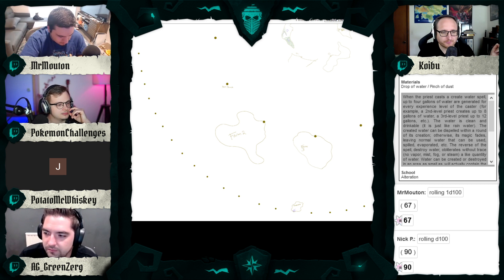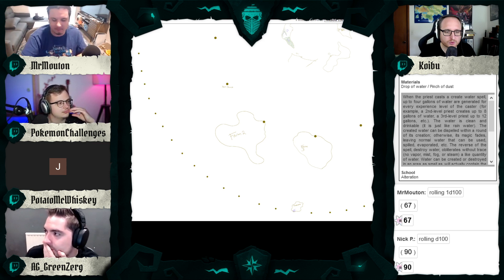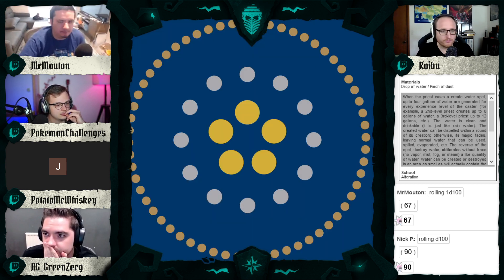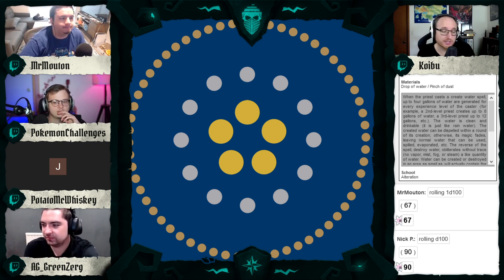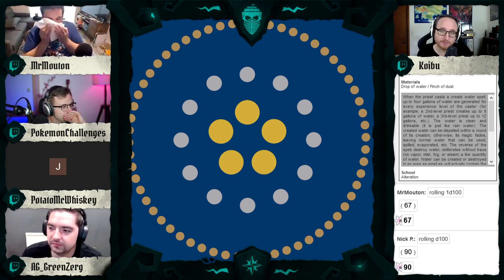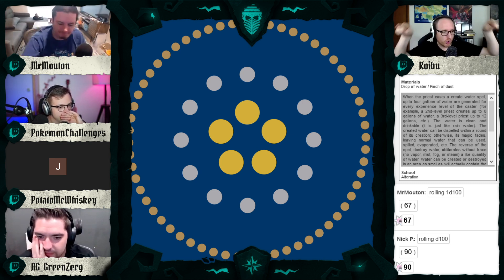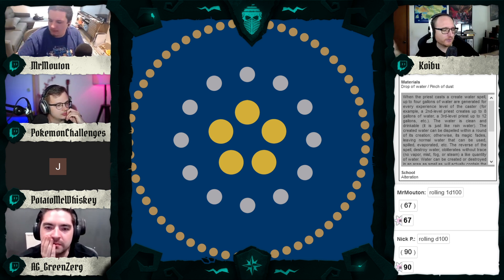The dots on the map are other islands that are yet to be filled in — just placeholders. Here is the flag of the empire for Twitch chat. You can see it reflects the island structure: the five in the center, the 12 in the middle, and the 60 on the outer ring — generally referred to as the core islands or central islands, the Midlands, and then the outer lands or outer ring.